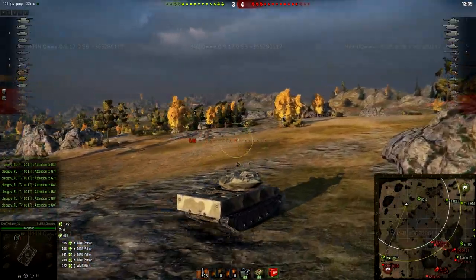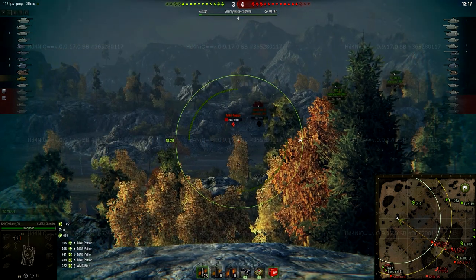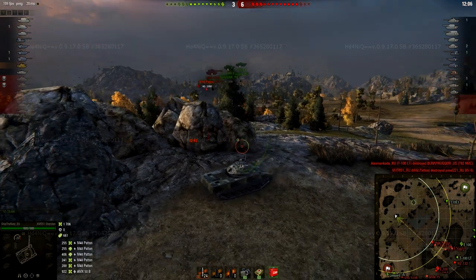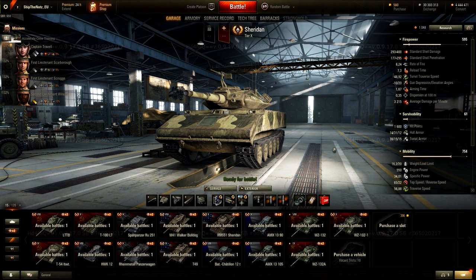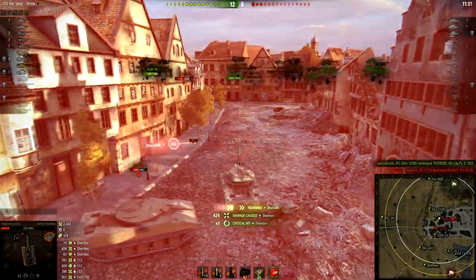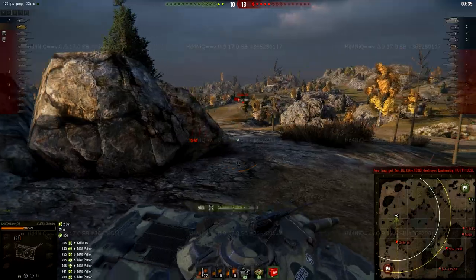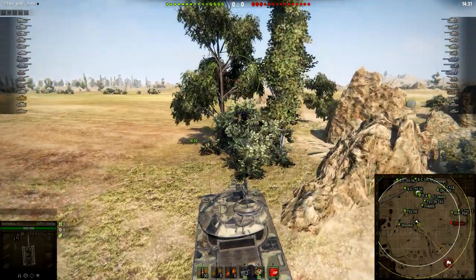Next up, survivability. Hit points: 1,600, which is the highest amount of HP among other Tier 10 light tanks — same as the Rheinmetall Panzerwagen. Hull armor is 14/31/12, turret armor is 38/15/15, so no armor whatsoever. I'm not 100% sure, but it feels like it has some spaced armor, especially in the front. It is really hard to penetrate this tank with HE rounds — I tried it when I played around with the Derp Gun on Sheridan shooting at other Sheridans. Overall survivability: high amount of HP among other Tier 10 light tanks, but no armor whatsoever. AP and APCR rounds have no problems penetrating this tank.